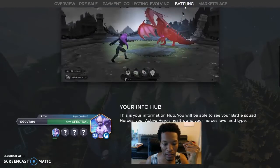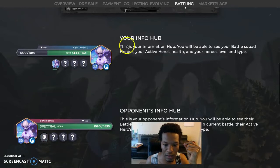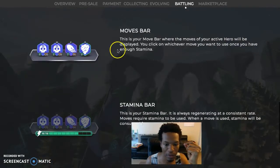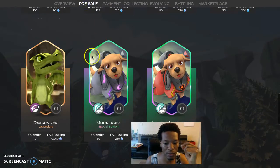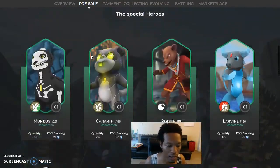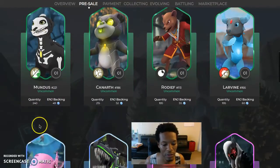And here's the battle system — look at that. You've got mind blast, your info hub, opponent's info hub, moves, and a stamina bar. Pretty nice layout.